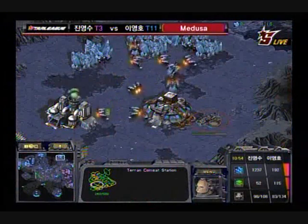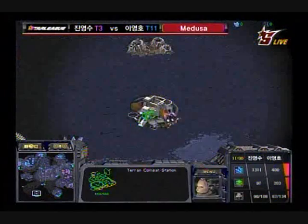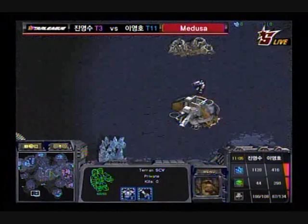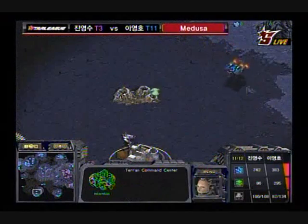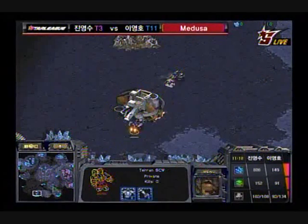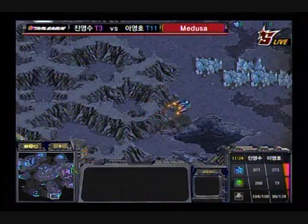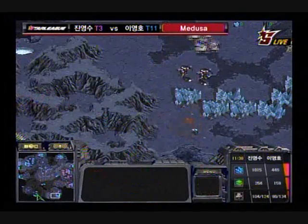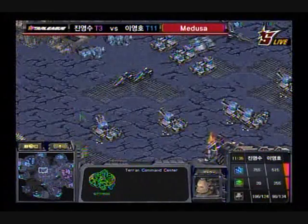Wasson still doesn't have his third base up and running, but Flash has his up and running. Flash is going to try to take the economic advantage and keep it while going around with the dropship. Wasson is building what looks like a turret, or maybe a supply depot, over at the far left. But it looks like Wasson is going to be foiled — he does not complete the command center. He's going to have to bring in a reinforcement army and an SCV to repair it. He was trying to get two extra bases but that didn't quite work out.